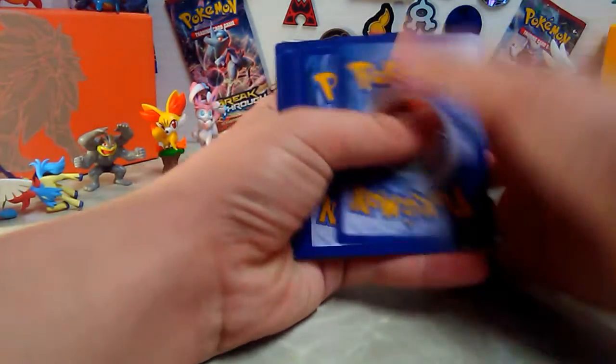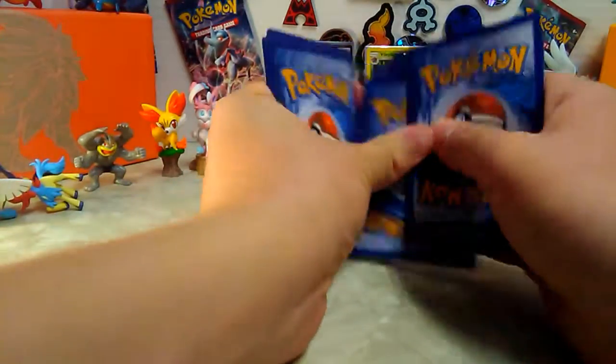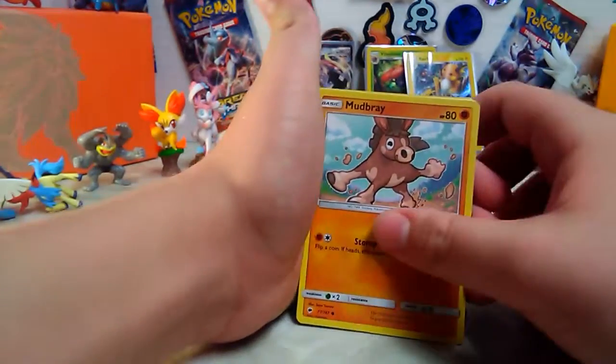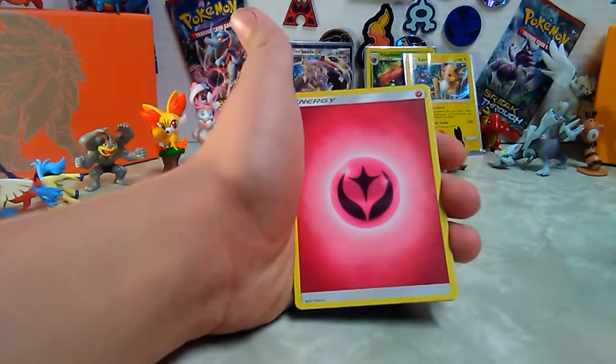There are more in there somewhere. We got Otis, Dynamo knitted one, Mudbray, Stufful - I like that one, cute - energy, looks like he's jumping in cauliflower.